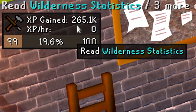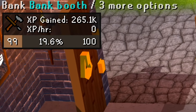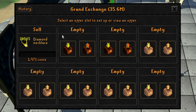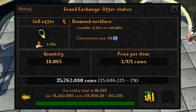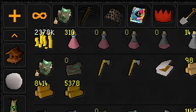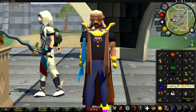Making those extra necklaces got us 265,000 XP and brought us almost 20% of the way to virtual level 100, which is absolutely insane. After selling at the Grand Exchange, everything sold for 35,262,880 GP. We started with 31,573,609 GP, so we made a total profit of 3,689,271 coins. Adding that to our bank brings us to a total cash stack of 37,641,739 GP — 37.5 mil on a free-to-play account is insane.